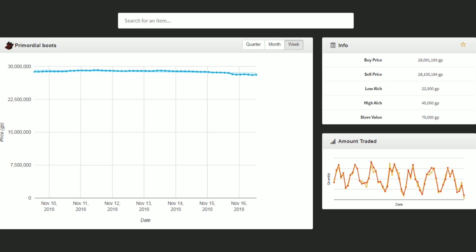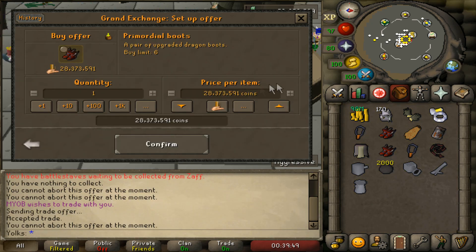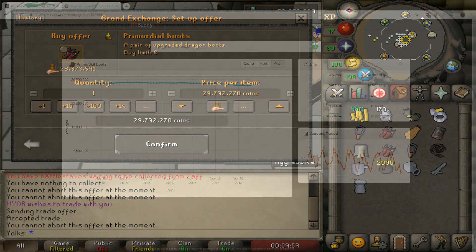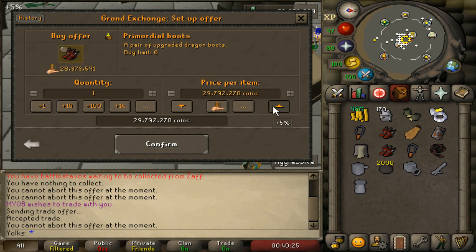Instead of just going to Primordial Boots on the Grand Exchange and clicking plus 5% and just buying, you're actually at the whims of the market. That sell price is just an average — it could be possible that people are only selling Primordial Boots at $28,200,000. This price doesn't completely reflect what you're buying from the Grand Exchange. You want to be careful using plus 5% because you don't really know what people are selling for, and you can lose a lot of money buying and selling your Slayer equipment this way.